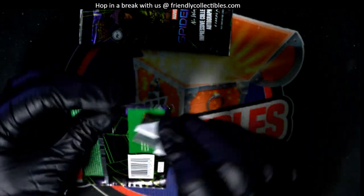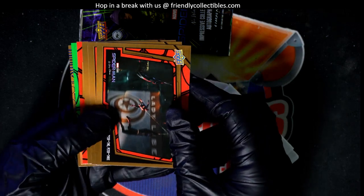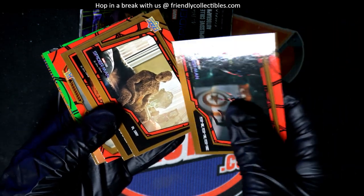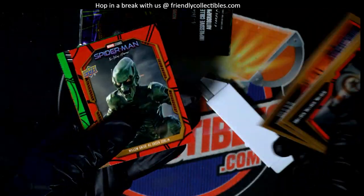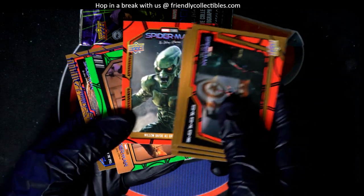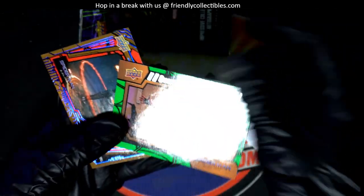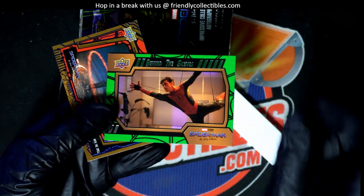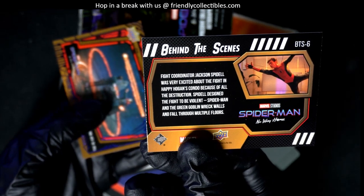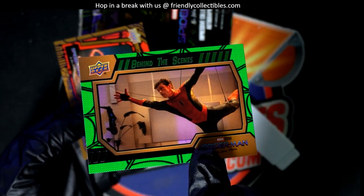This is Upper Deck, this just came out the other day. We are going through here looking for treasure. I see something green coming up — what is this green thing? Green Goblin behind the scenes card.